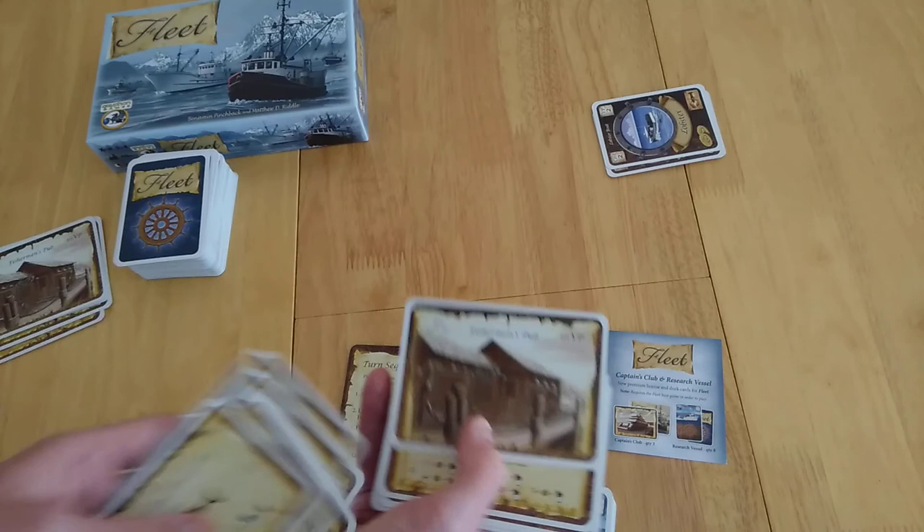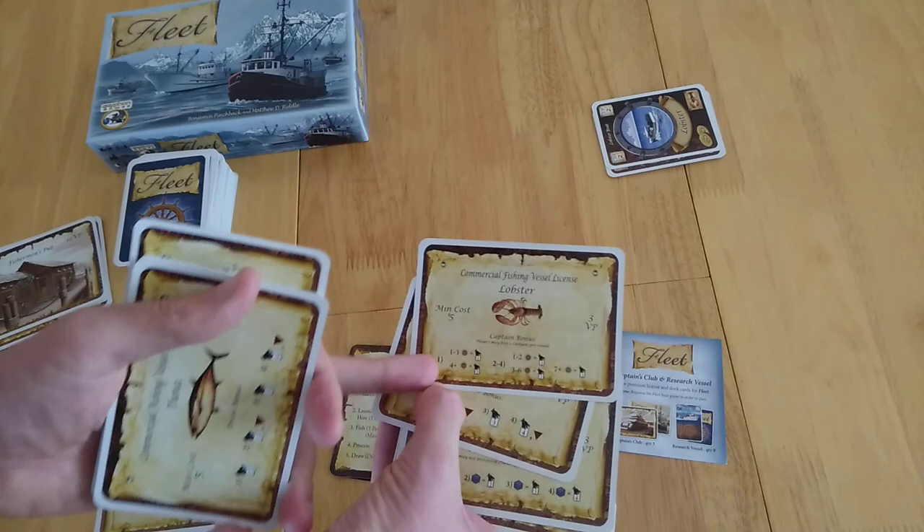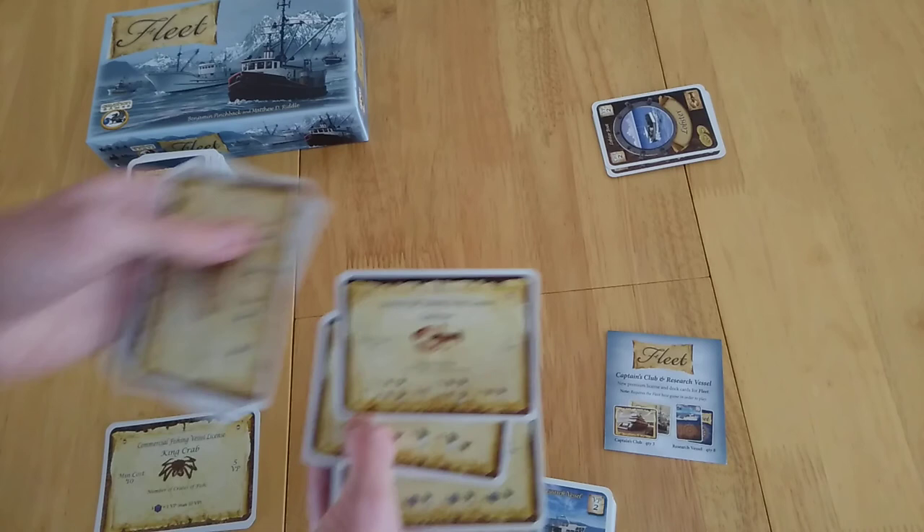The Fisherman's Pub gives you 10 straight-up victory points for at least 10 money. The processing vessel — if you actually process something, you could be getting a card. The shrimp license makes launching cheaper. When you captain a boat with one to three captains you get one card, but with at least four captains you get two. If you have two of these licenses, one to two captains gets you one card, three to six gets you two, and seven or more gets you three.